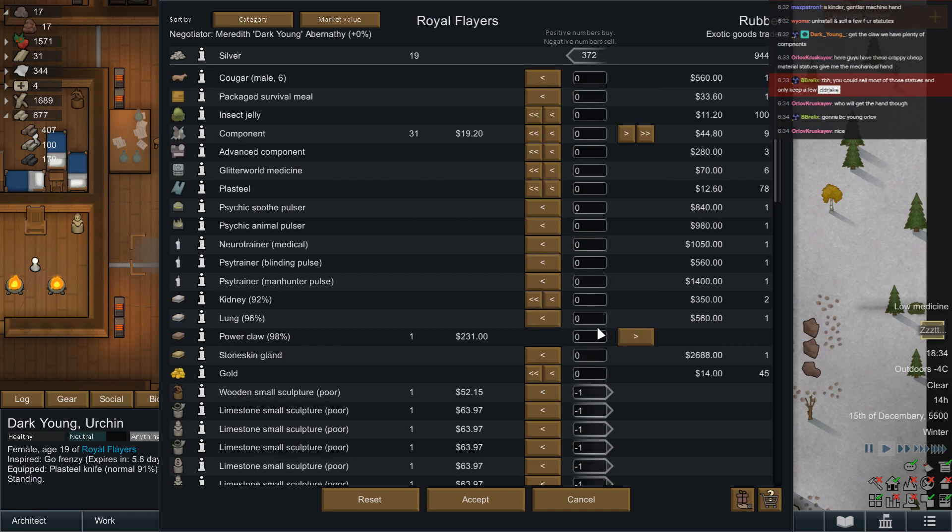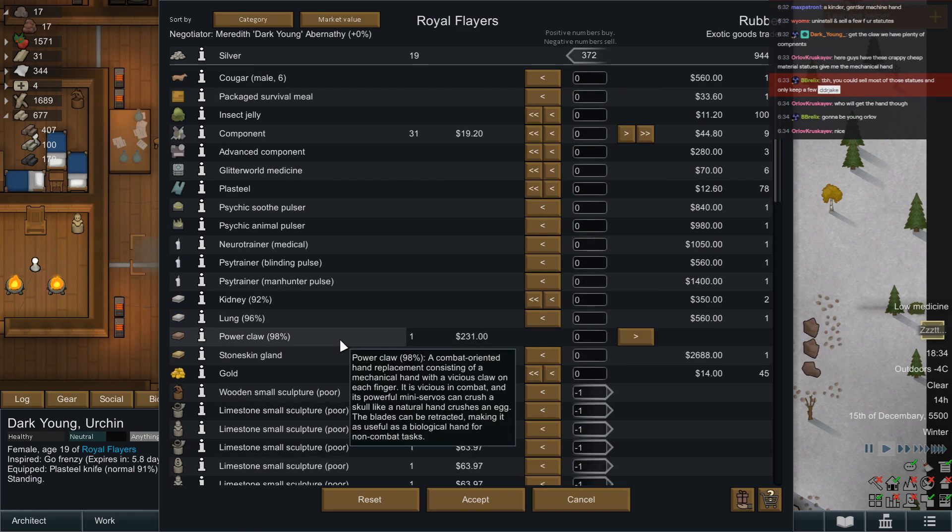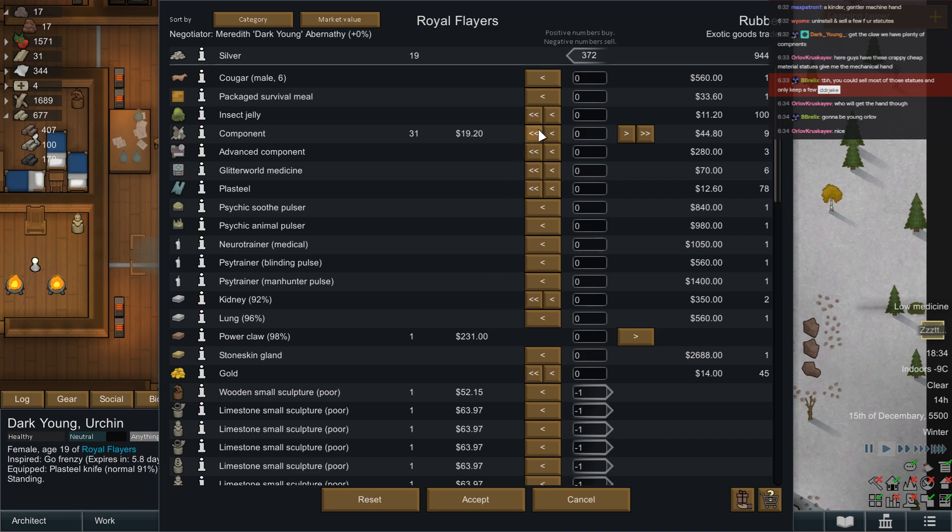And that gives us enough money. I bought the power claw — of course I did, there it is right there in my inventory and not theirs. But I want all of their components. I don't care so much about advanced ones, even though they're great — we don't use them just yet.